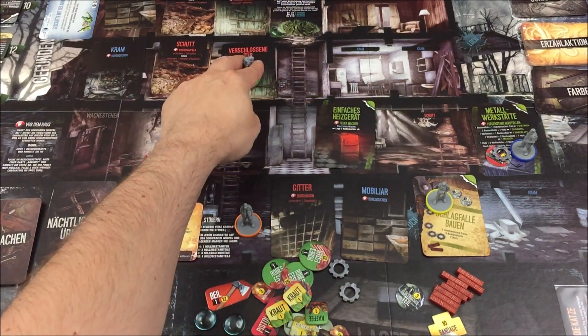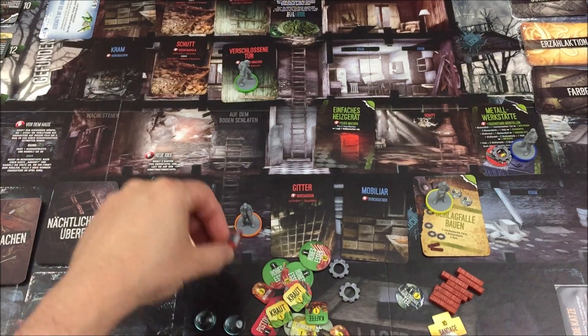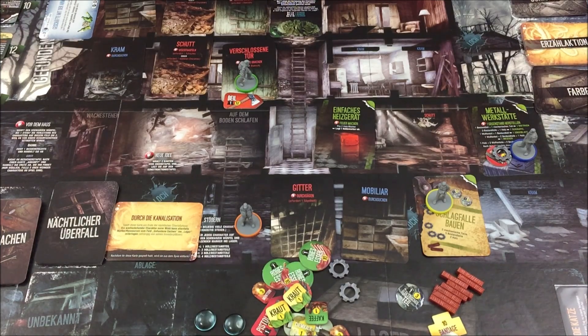Marco ist Feuerwehrmann mit der Fähigkeit, verschlossene Türen zu öffnen – er kann dafür ein Beil statt einen Dietrich benutzen. Ich spiele es so, dass das Beil wie eine Schaufel verwendet wird: Es öffnet die Tür immer und muss nicht abgelegt werden. Solltet ihr da andere Erkenntnisse haben, bitte in die Kommentare – ich fasse das in einem Errata zusammen. Marco öffnet die verschlossene Tür, bekommt 1 Bestandteil und 1 Holz. Durch die geöffnete Tür komme ich an den Schutt heran.